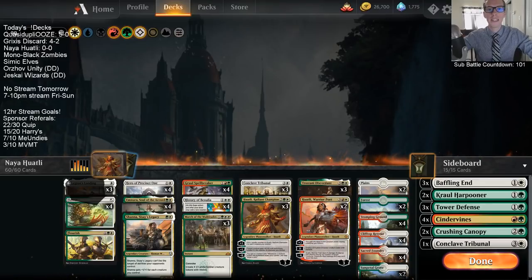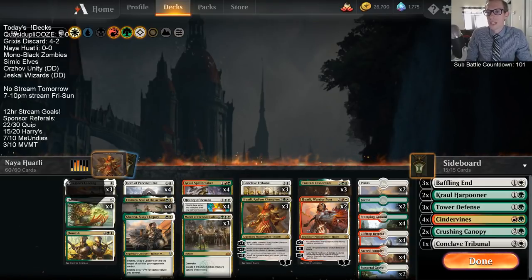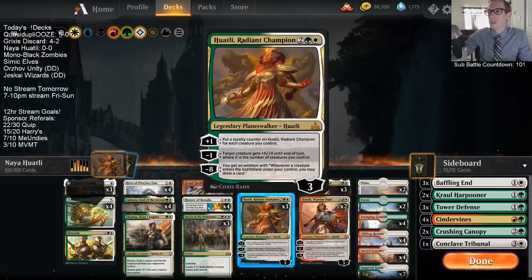Welcome everybody in Twitch chat and also on YouTube. We're playing Naya Huatli — we've had a lot of fun with this deck and we're going to keep doing so. Basically, it's Selesnia tokens geared to having all the Huatlis in the deck. This was originally a donation deck, with the stipulation to make a deck with both Huatlis in it, and this is what we came up with.